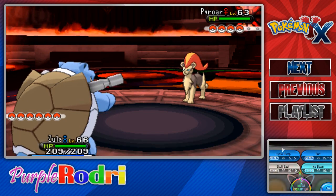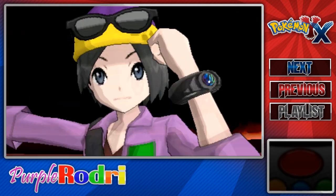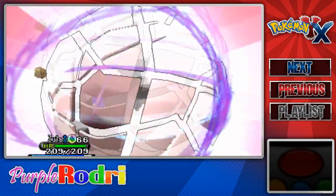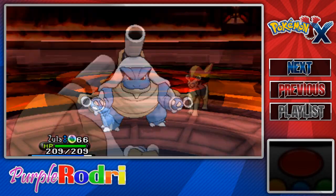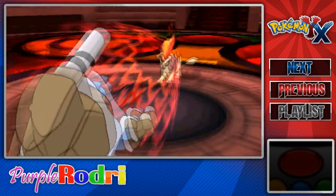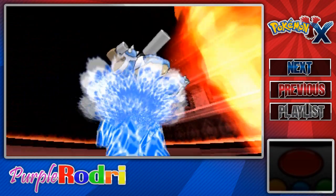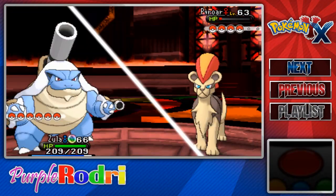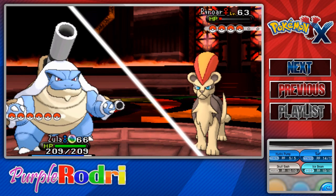Maybe they're just going to be a lot stronger than we would expect. I'm going to go for the Blastoisinite and Mega Evolve. I feel like if I can Mega Evolve and land the Surfs and Hydro Pump nicely with Zula, I think we might be able to sweep her. I didn't really know what level the Pokemon were going to be — I just know that I needed to train a lot. We almost took down the Pyroar. She kind of lowered our attack.